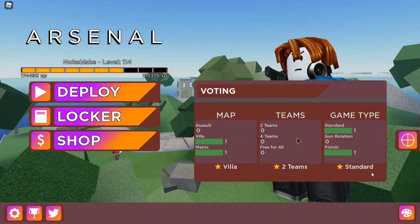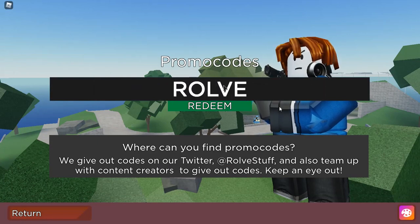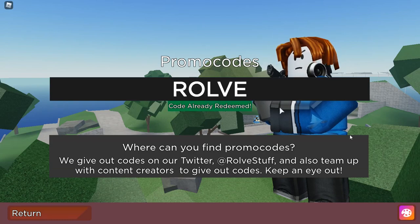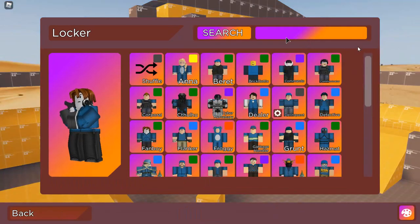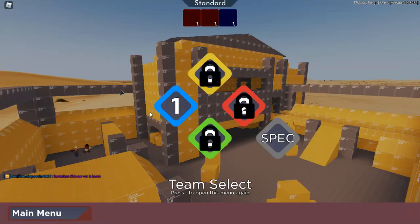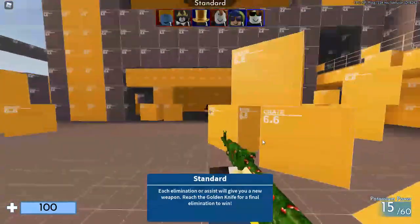This is actually like a secret skin that kind of came back. What you want to do is go to codes and type basically just 'ralph', and once you type this you click redeem. As you can see I already redeemed the code, so then you can come over here, type 'fan' — yeah, there we go. So we got this and you can just play around with it.